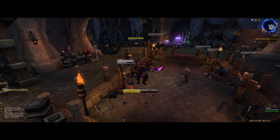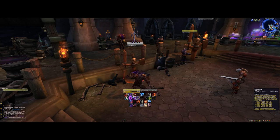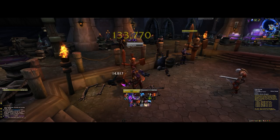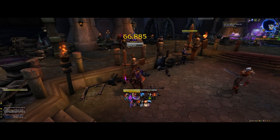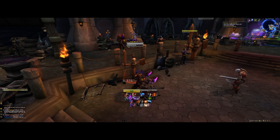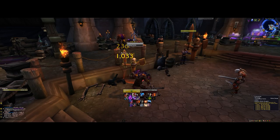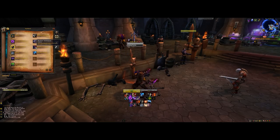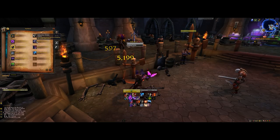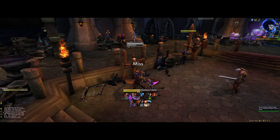First, we've got Backstab, which generates a combo point — pretty simple. We've got Nightblade, which at face value looks like a typical Rogue debuff, but you deal 15% increased damage to enemies affected by it, so managing it is extremely important. It also causes your next Nightblade to do 24% increased damage. Then we have Eviscerate, which is your typical big burst of damage. You'll notice I've been generating combo points without using a generator — that's because of Shadow Techniques, where my auto-attacks have a chance to generate a combo point. Relentless Strikes means finishing moves generate 6 energy per combo point spent.